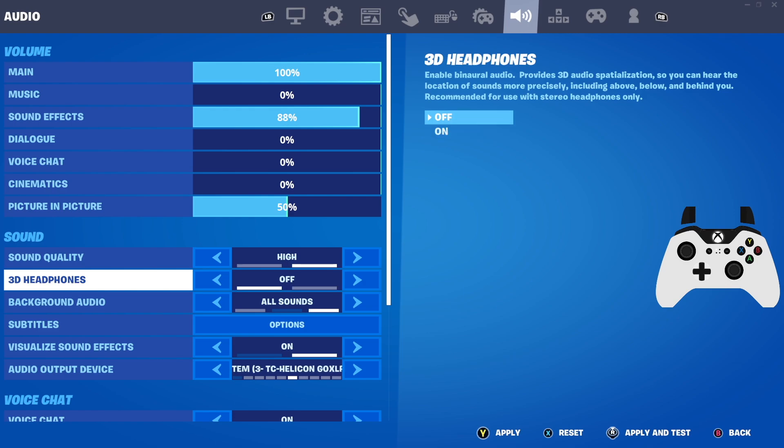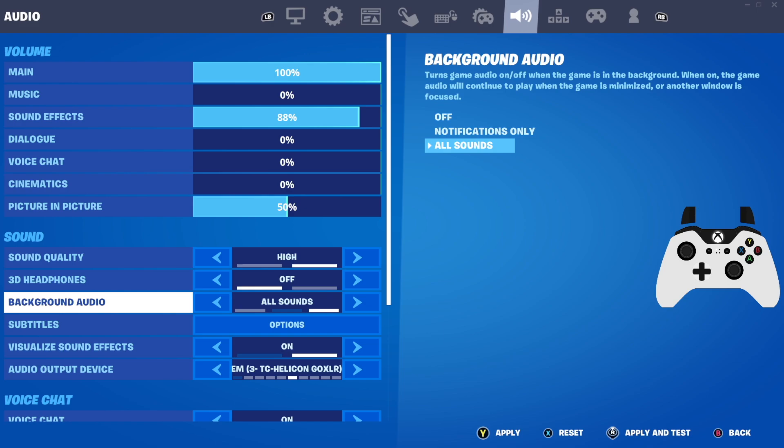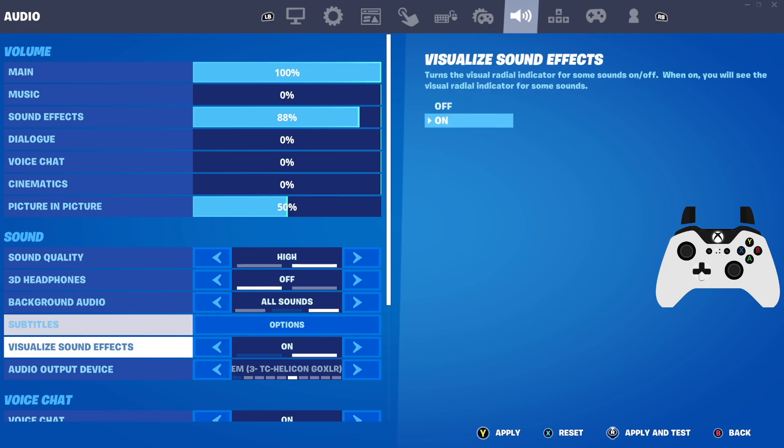The first one is 3D Headphones. You can have it on or off. With this setting on, it's much more accurate to tell exactly where an enemy is — whether they're to the left of you, above you, below you, whatever the case may be. It's really great if you struggle with hearing other players' specific locations. If you ever thought someone was directly above you but they were actually in front or to your right, this setting helps with that. It does sound a little different than having it off, so it's personal preference, but there is a real advantage to using it.